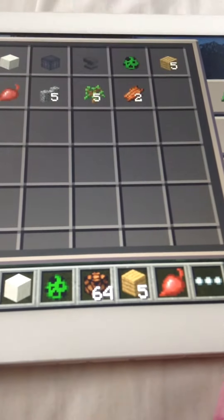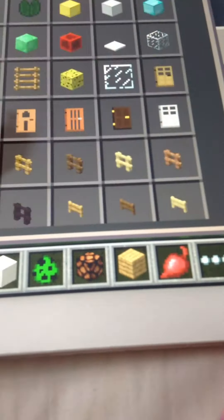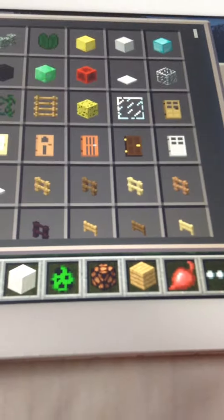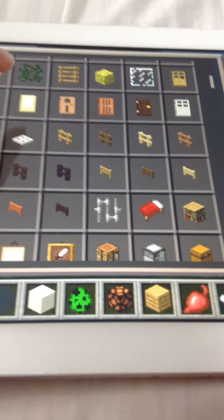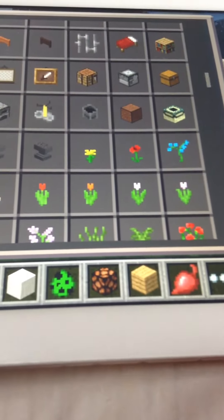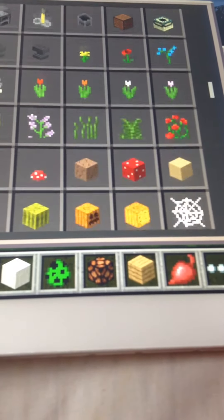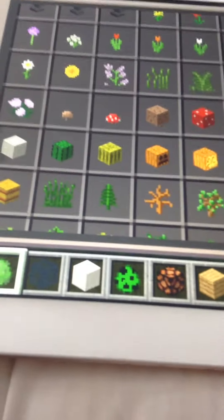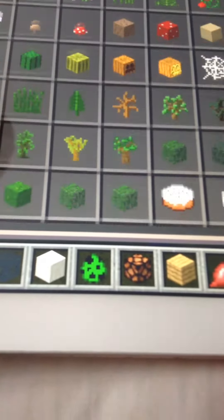Oh that's the crafting table. Let's have a look at the shelf. This is cool — this one doesn't give you wet sponge, that's quite weird. What else? Look — there's different kinds of anvils. Yeah, they have more than the update — they have like better things, they've got more things.